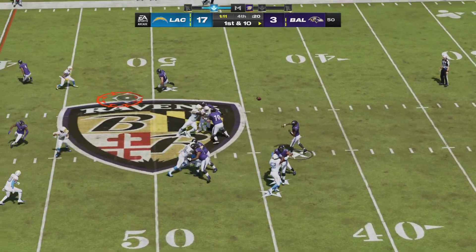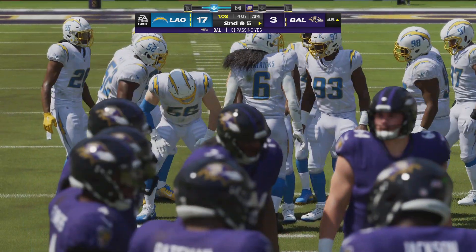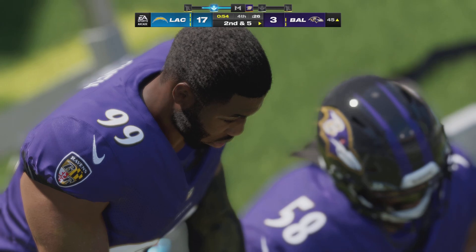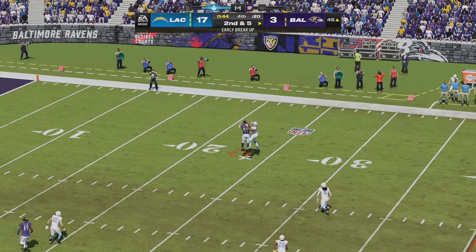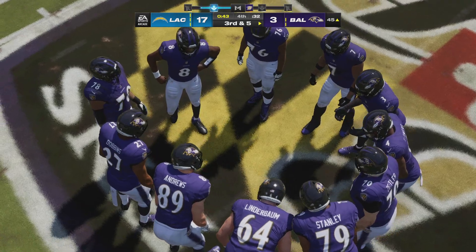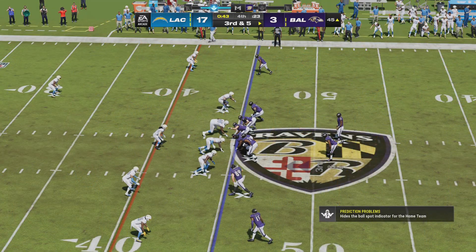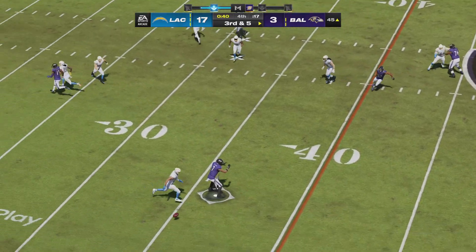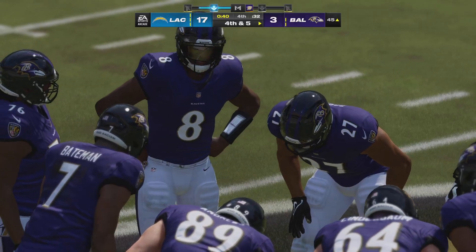Second down: Jackson to throw — falls incomplete. A nice job bodying him up defensively, bringing up third down. That's one of the better tight ends around; credit the defense for forcing the incompletion. Jackson throws again on third down — incomplete. Just one last chance: this has to be a first down or a touchdown, or this game is over. Fourth down: Jackson throws — pass taken in by his big tight end. The Ravens use their second timeout with 36 seconds to go.